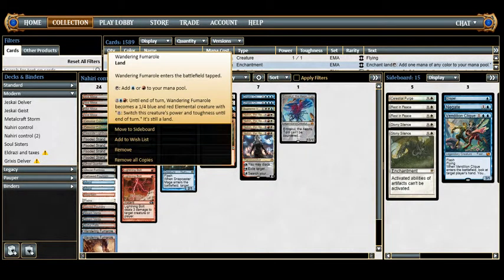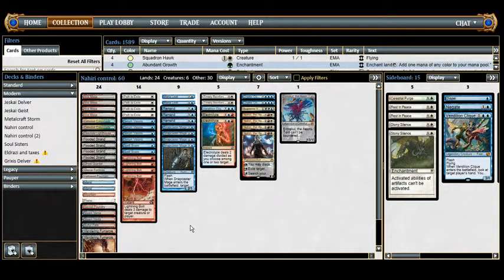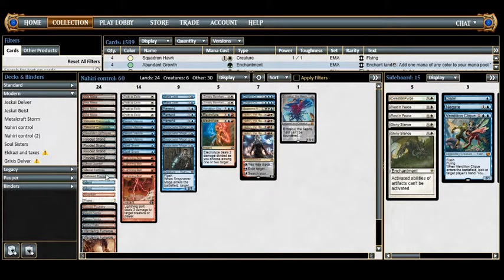I'm more willing to throw away a Fumarole than a Colonnade, since Colonnade can fly and has vigilance. Sometimes I'll chump with a Fumarole, switch power and toughness, and trade. With Colonnade, I prefer to keep it untapped and use it to evade creatures on the ground and hit my opponent. Having a diverse threat base also adds redundancy to make the mana base more consistent.